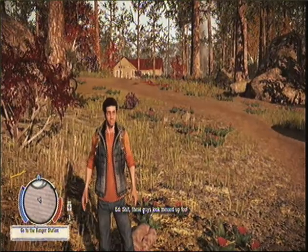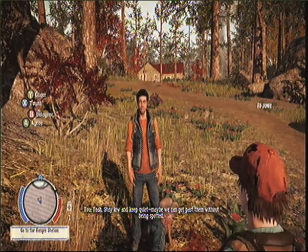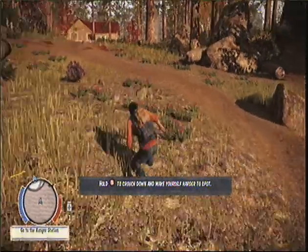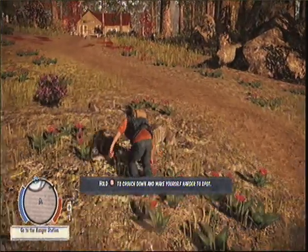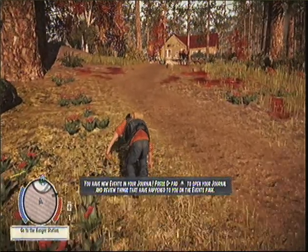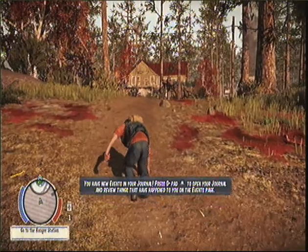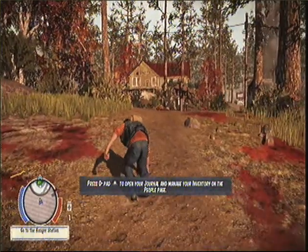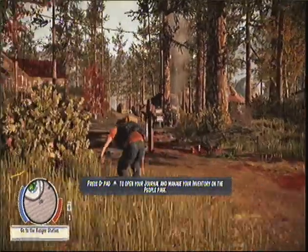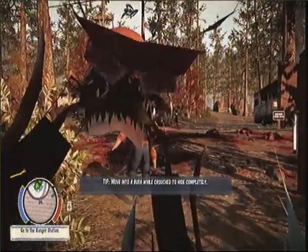I'm playing on the Xbox but I'm right next to my computer — you can see the little tags for the Xbox controller. It's pretty low quality, I'm sorry. I need a better capture device but that'll have to wait for a later time. Right now I need to sneak past these zombies. Press D-pad to open up the journal and manage inventory — I don't need that right now.